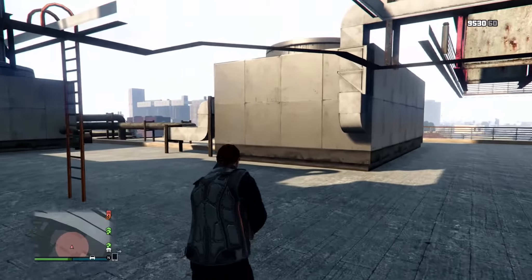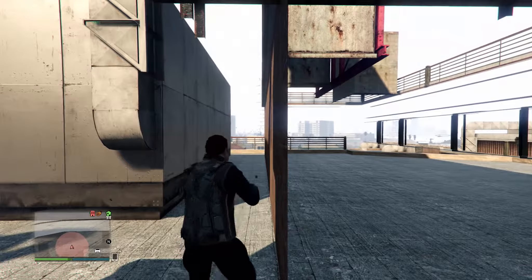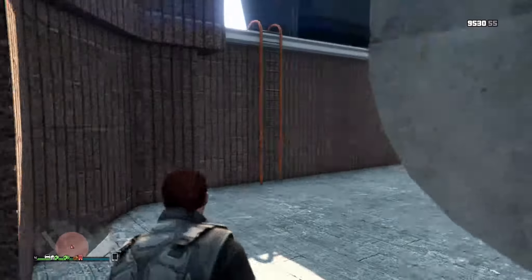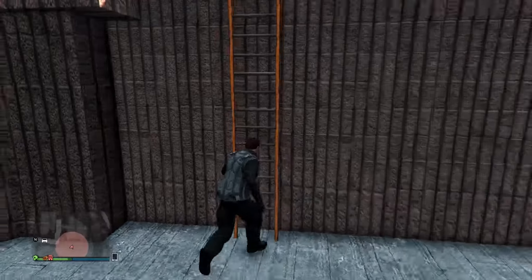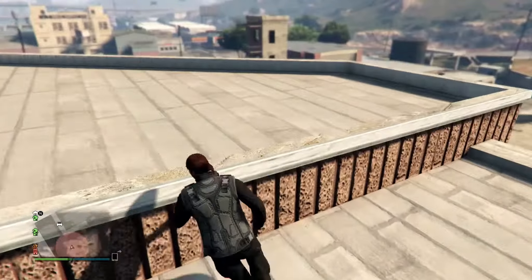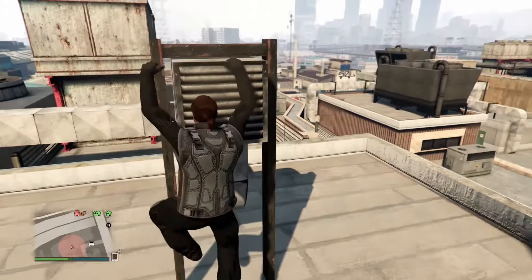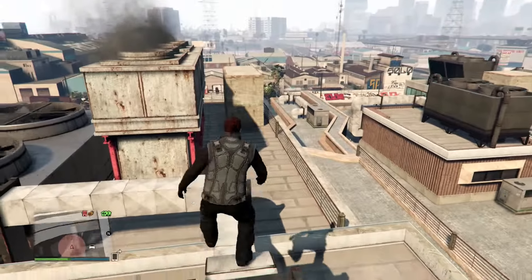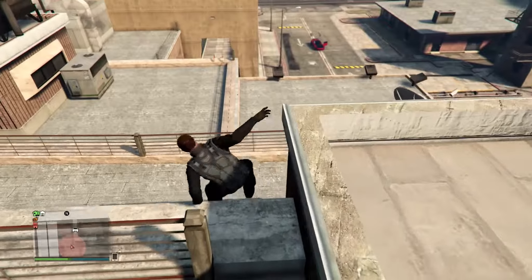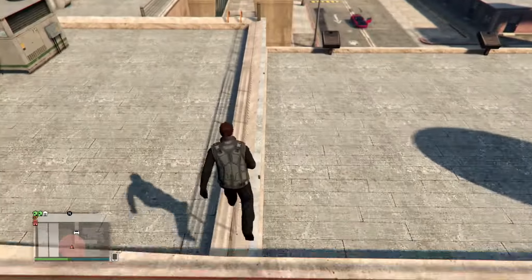The way you get out of this wall breach is simple — walk over to where you came in, press X to climb out, and voila, you're out of the wall breach. Thank you guys all for watching this video on five simple and easy wall breaches in GTA Online. I hope you found it useful and enjoyed it, and I will see you in the next video. Take care.